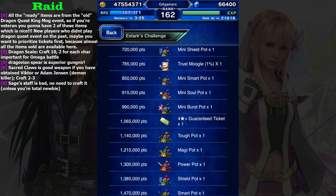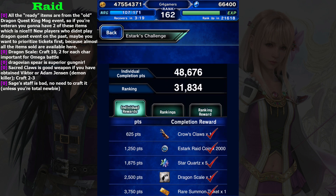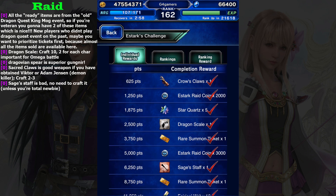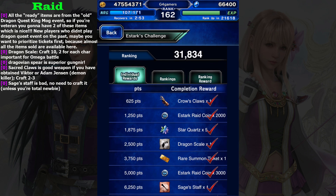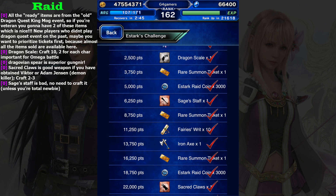Right now there is a Final Fantasy 11 King Mode event that's new, so you don't need to do the Dragon Quest event. For newer players who haven't cleared the Dragon Quest event before, you can do that, but I only recommend you to clear it to get the resources to buy the tickets. No need to bother with items like Cross Glow and Edric Sword because you can get them from here.